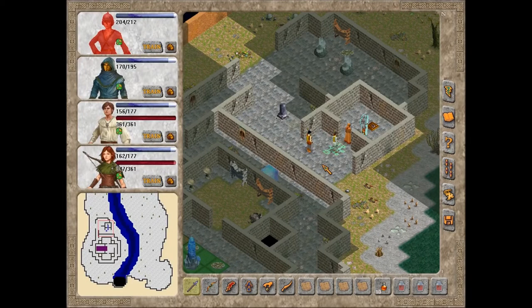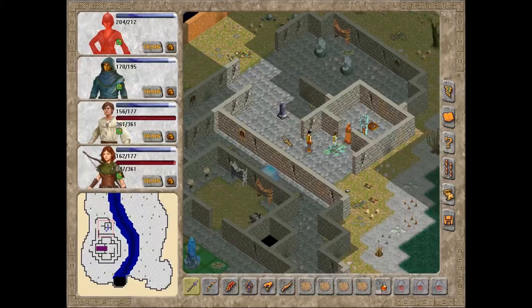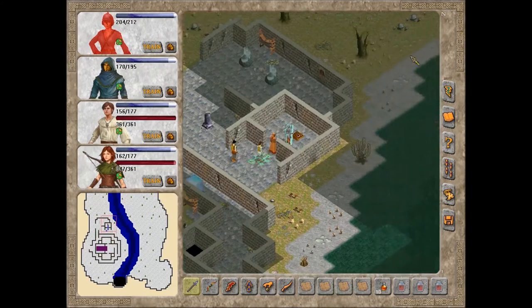Hello everyone, I'm Chester44 and welcome to this Let's Play of Avernum 4. Last episode we found our way into the northwestern tunnels, got a quick glimpse of what was in there, and then headed south into Erika's Tower, where we found and killed a lich that had decided to squat inside. And we've just found the entrance to the Darkside Loyalist Lair. So let's go down and deal with them.